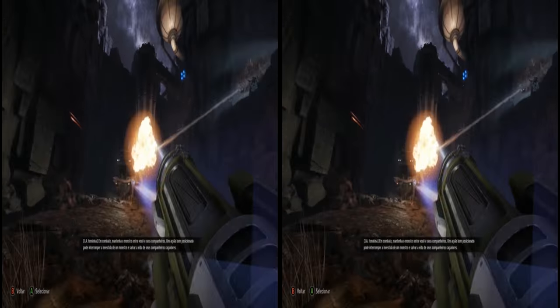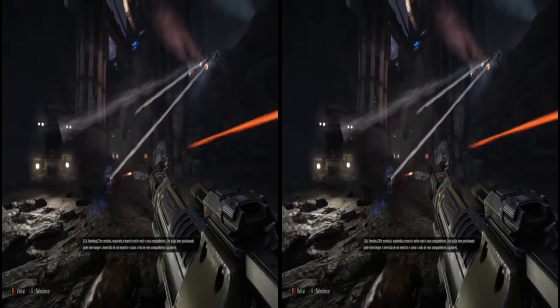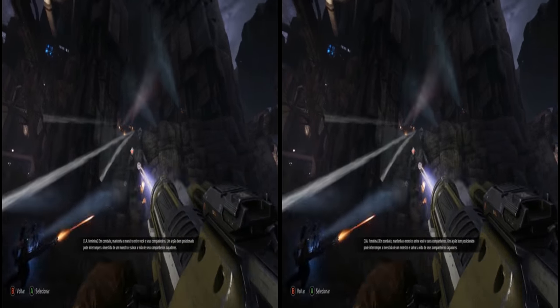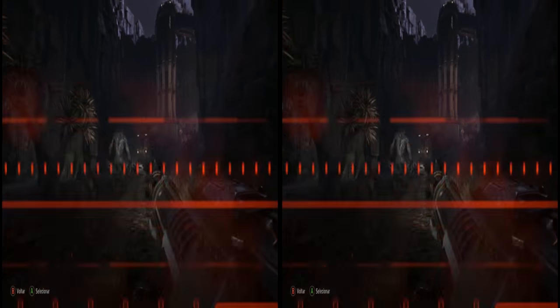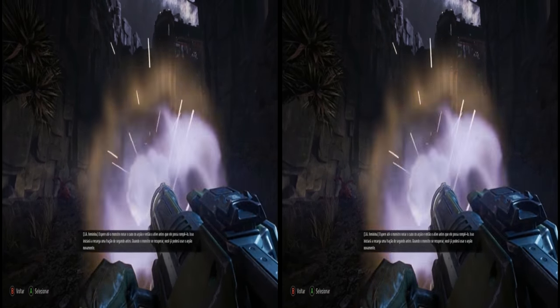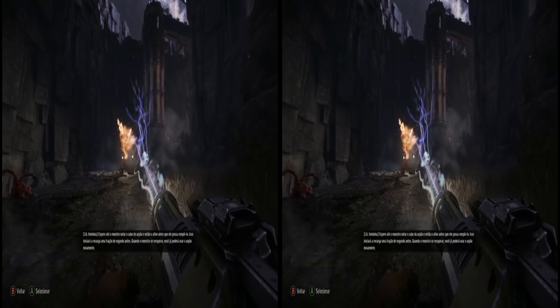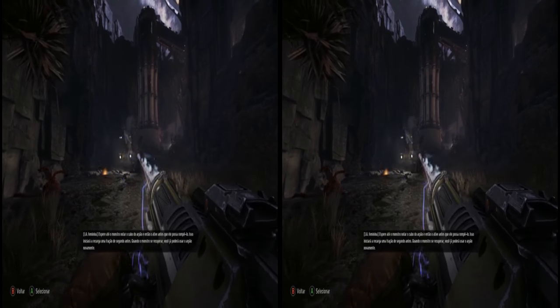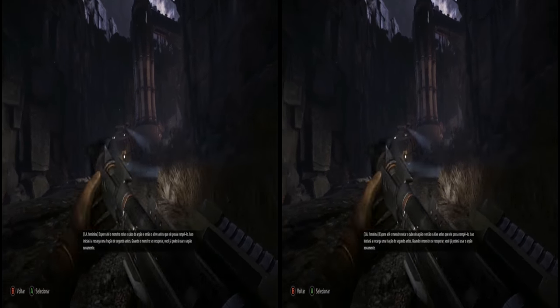In combat, keep the monster between yourself and your teammates. A well-placed harpoon can stop a charging monster dead in its tracks and save the lives of your fellow hunters. Wait until the monster notices the harpoon cable, then release the trigger before he can break it. This will start the reload a fraction of a second sooner — by the time the monster has recovered, you should be ready to harpoon it again.